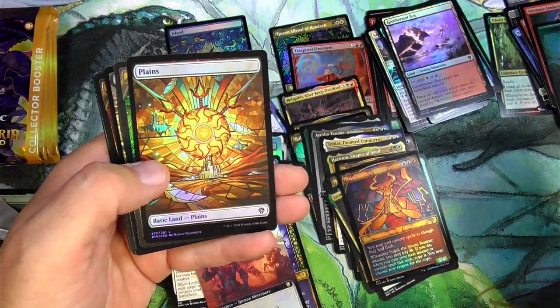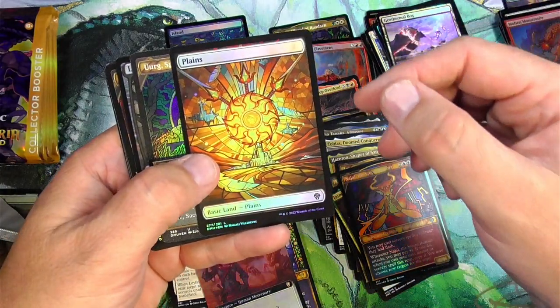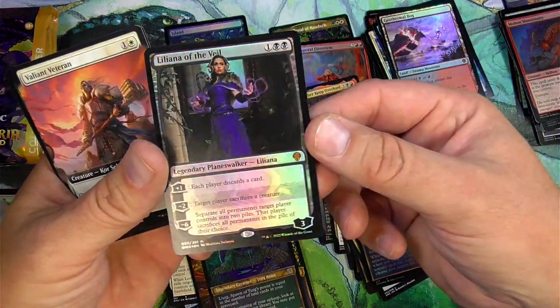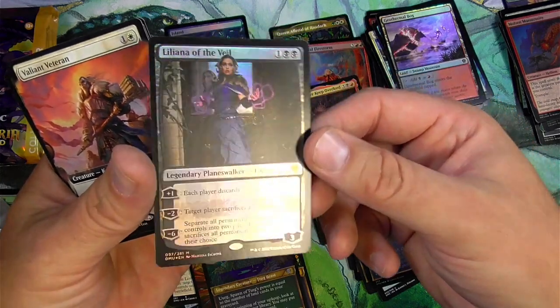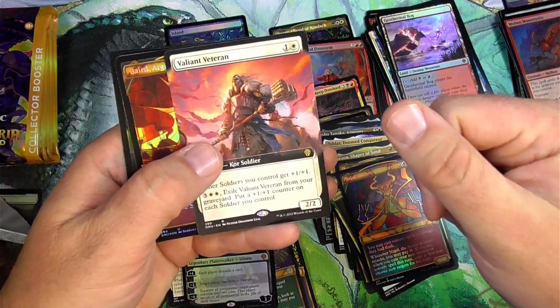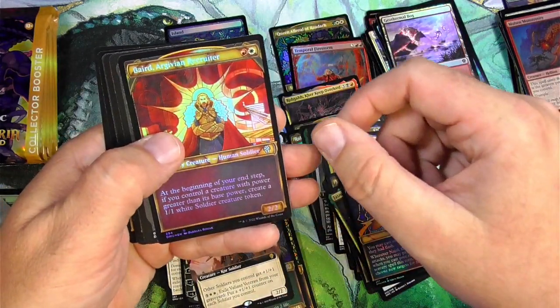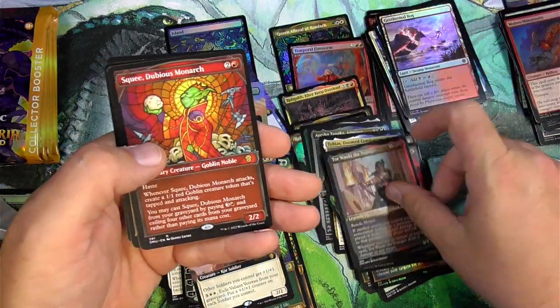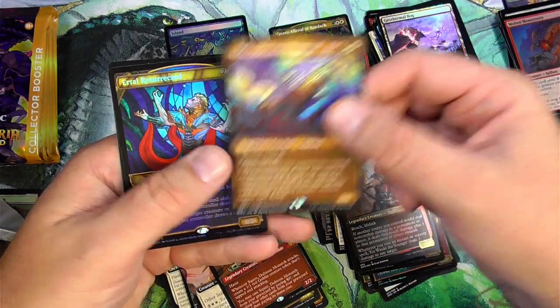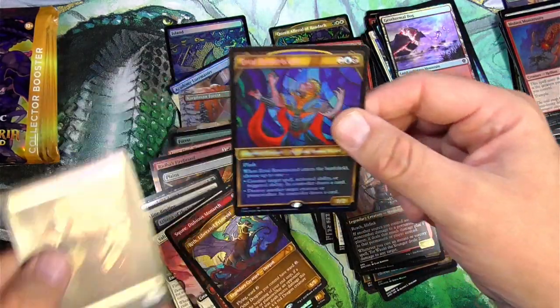Swarm the Iconoclast is pretty good for Gruul — haste. Claims — we got an Aura — Liliana of the Veil! We got a foil non-showcase version — still sick right there. Valiant Veteran, Argivan Recruiter.